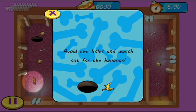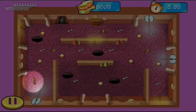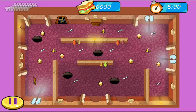So obviously it's pretty easy. Avoid the holes and watch out for bananas — okay, now watch out for the bananas. Collect the bones and the sandwiches. Watch out for the holes. Oh shit. Banana.